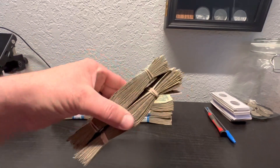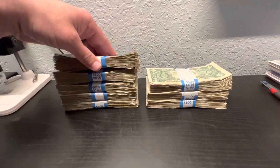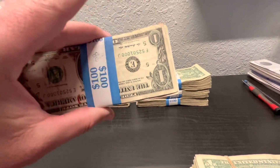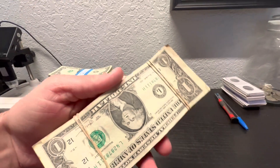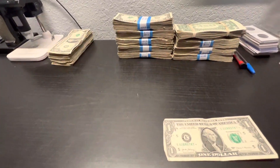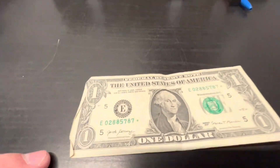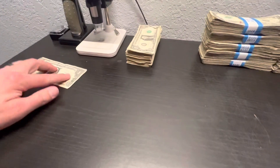These two wraps here were actually in the teller's drawer, and as you see right here the bank-wrapped ones have their own little wrapping around them. I'm going to go ahead and start with these — we're going to go through them all anyway. One stack down and we did get one star note out of there, so that will be the first one.